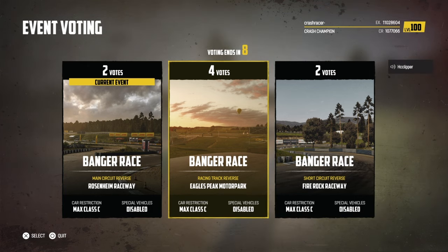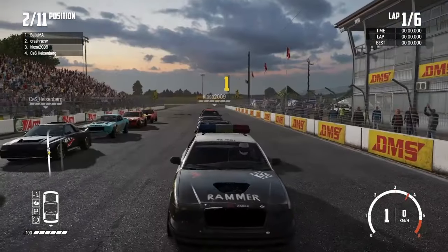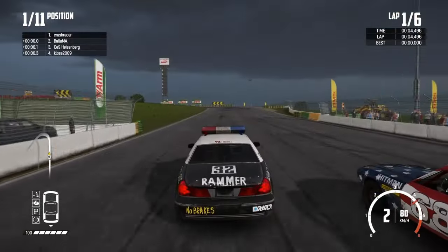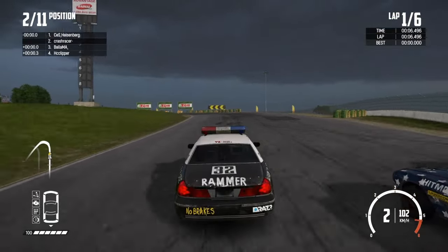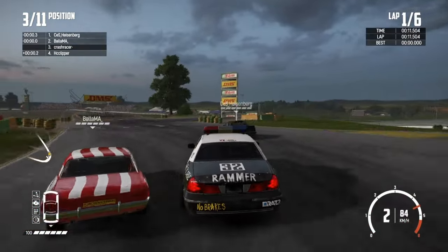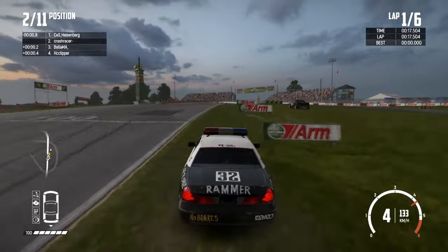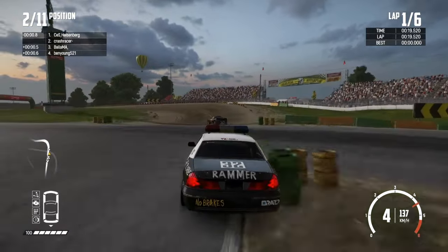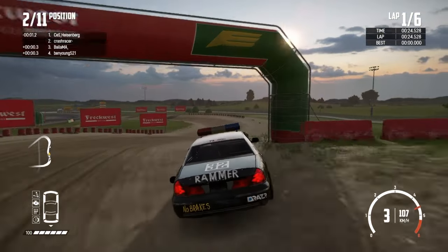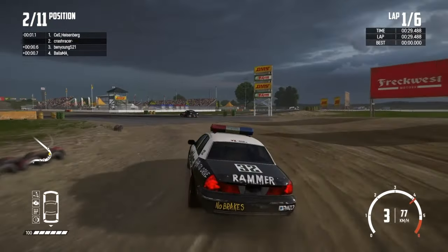Onto today's second race then, and we're going to be at the Eagles Peak Motor Park. Again another new car for me — we're going to be using the Cardinal here with the nice police livery. Big heavy car this one, so let's see how we get on. Just going to hold it on the corner and we're going to get a run down the outside as well which is nice. Onto two wheels but we're okay. Really big heavy car, so we're not going to get pushed around. But are we going to have enough speed to be competitive? That's the thing.